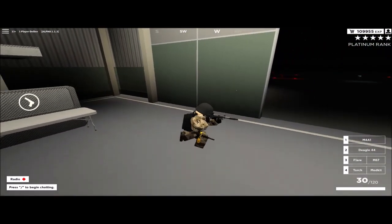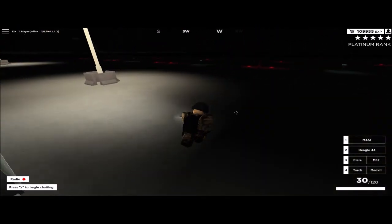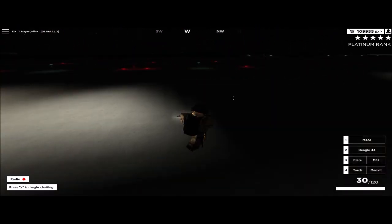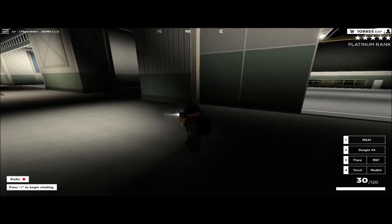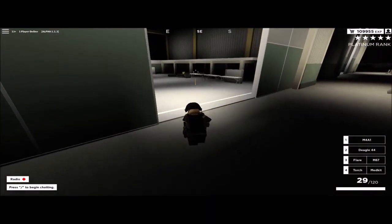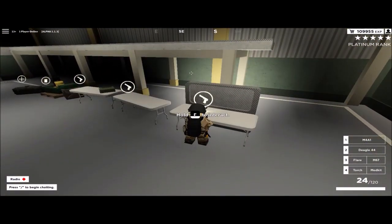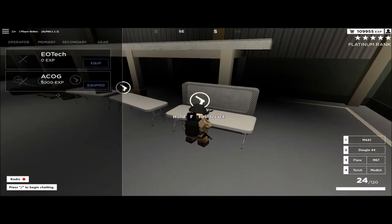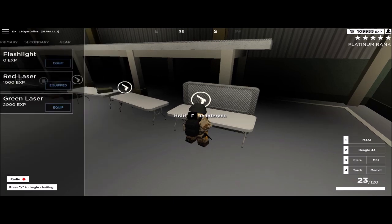Now I'll be checking out the attachments. With the first attachment you've got the flashlight, the green laser, and the red laser. To turn it on, just press F, and press F again to take it off. I think that's pretty cool - if you have a squad and you're going in, you could have the leading guy with the flashlight and the guys behind him with the lasers. He didn't add any grips or sights though.